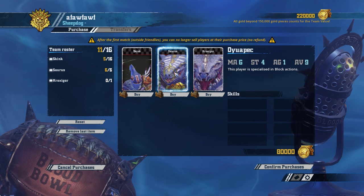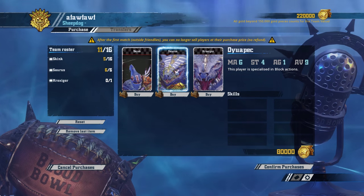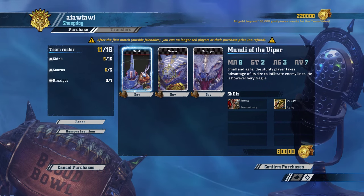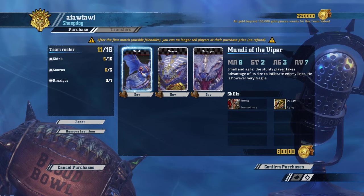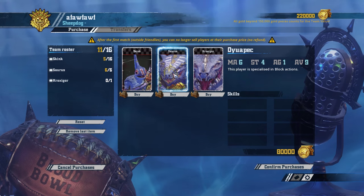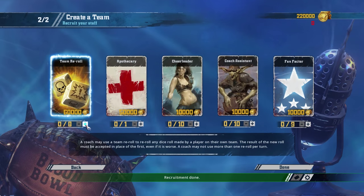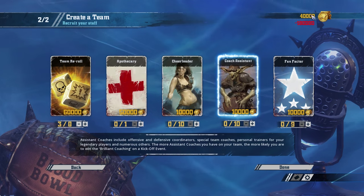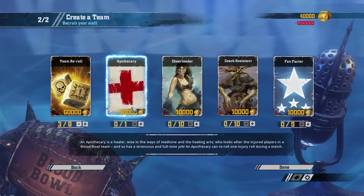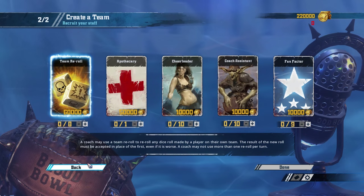Starting out, if you're playing against a Skaven team that sacrifices linemen to hold up your Sauruses, then six of your players are held up and you've only got the Skinks left — and they only have two strength. It's possible for a Skaven team to outbash you. Your guys only have armor value seven, so they can knock your Skinks about, get touchdowns, and just hold up your Sauruses with linemen. Same with the Bretonians. You have the Kroxigar in this setup, then you go with three rerolls. You can put some into cheerleaders, coach assistants, etc. I'd advise you to save it and make sure you get that apothecary. If you lose, you possibly won't get much money and may not be able to get your apothecary right off the bat.